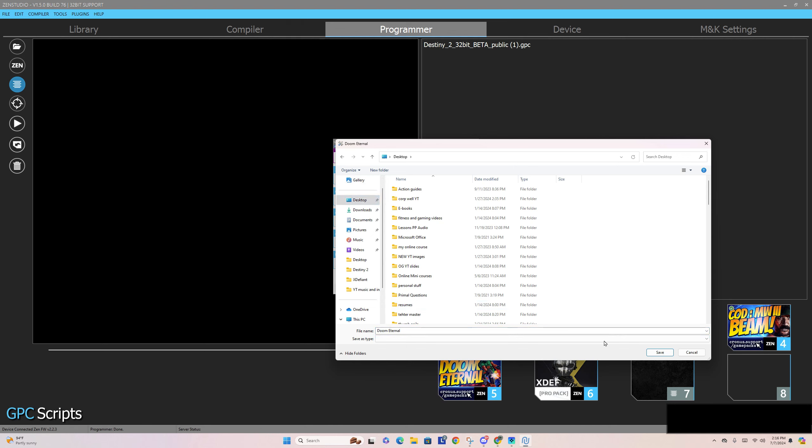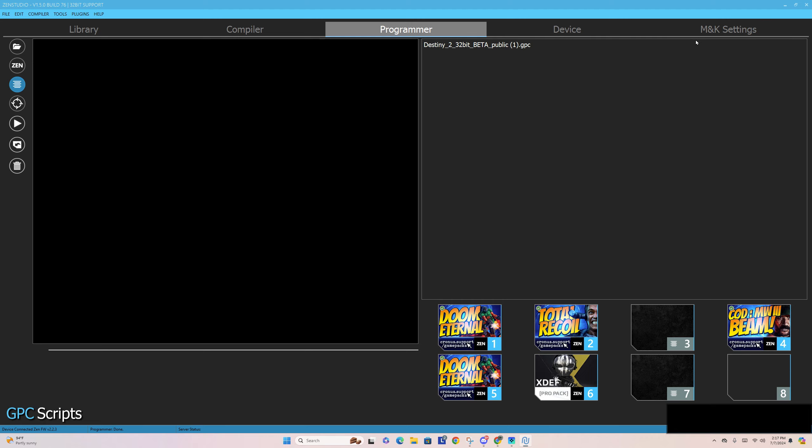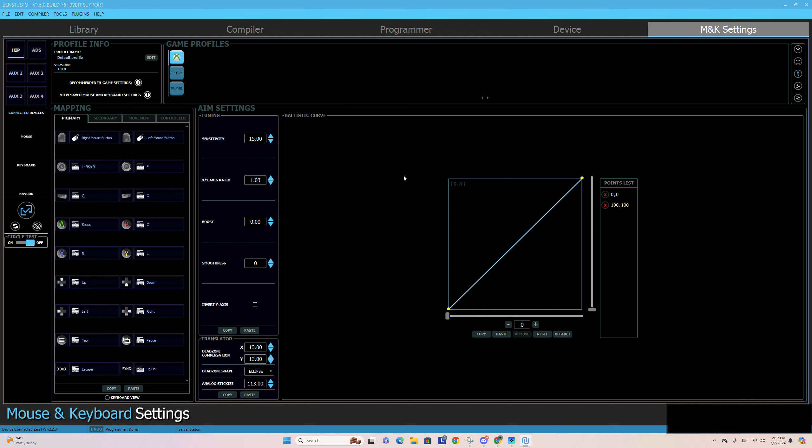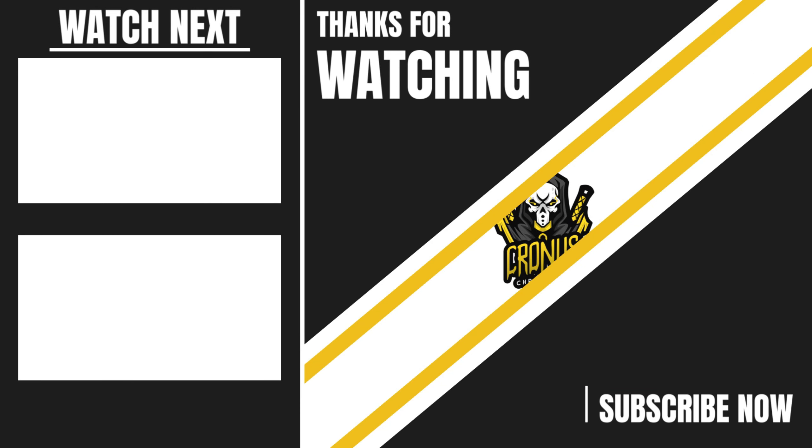The goal of this video was to give you guys an example between game pack and script. As you can tell, scripts are a lot more complicated. This whole thing here is a script, and it's a very good one. And then you've got your game pack from Doom Eternal — not as complicated, but it gives you the basic stuff: anti-recoil, aim assist. Within each of these boxes, you have a description of what it does. What I've started doing for certain people in Discord is I'll export the config and then they can just download that, input it into their Zen so they have exactly what I have. Mine aren't perfect, but they're as close to as good as I can make them.